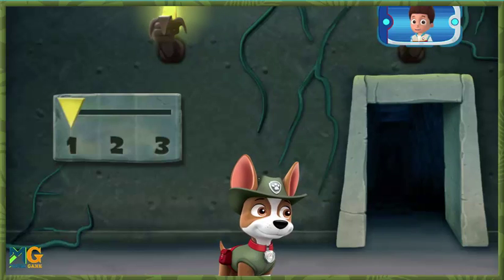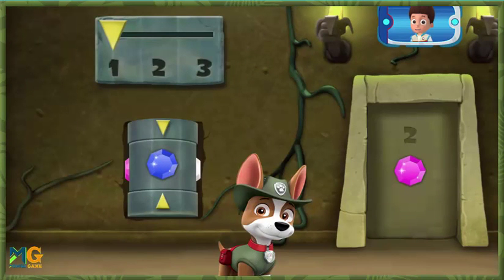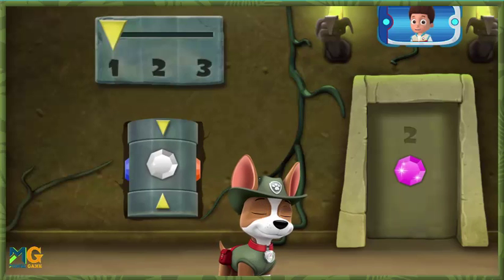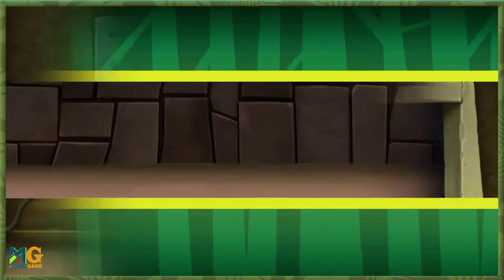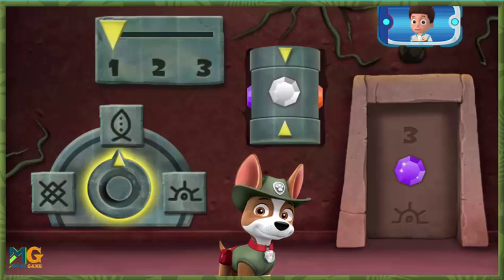Excellent! You figured it out! Another door with a code! Now there are two parts you need to change! Click the pedestal to turn it to show the gem that matches the one in the code on the door! Perfect! Keep moving! Just one more to go! And look, there are now three parts you need to change! Click here to turn the dial to point at the picture that matches the one in the code on the door!